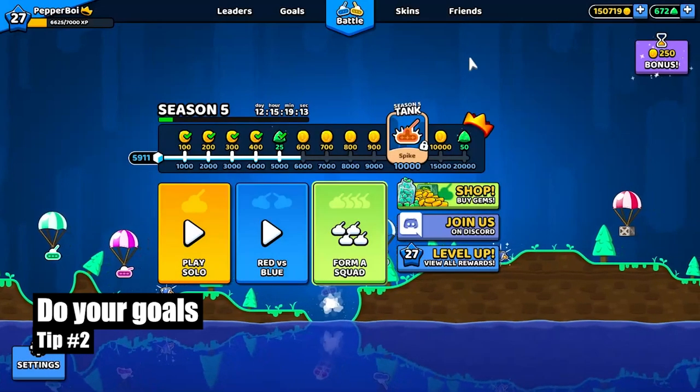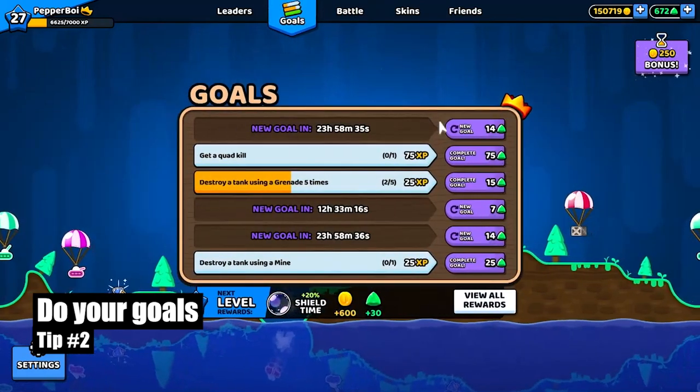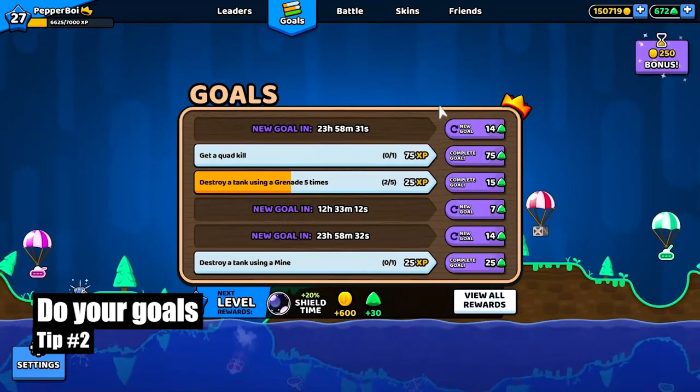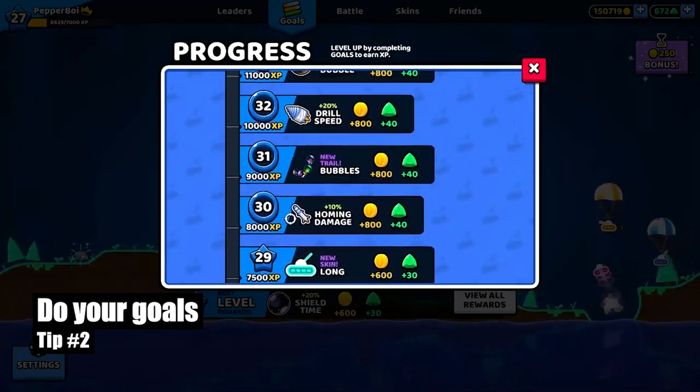Tip number two: do your goals. Head over to the second tab to the left and you'll see all of these cool goals. After you complete one, it takes 24 hours to refresh so every second counts. These are the only way to progress in the game and get all of these cool rewards.